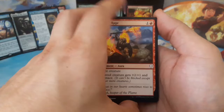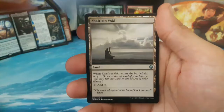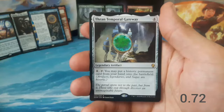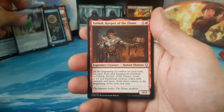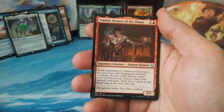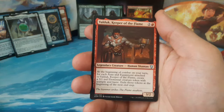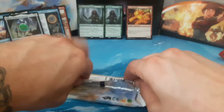Can we get one of the planeswalkers? We've already gotten a foil rare and a mythic — I'm not sure it's going to happen, but let's keep on going. We have Memorial to Genius, a Zhalfirin Void, and our rare is Thran Temporal Gateway, four to cast — pay four and tap: you may put a historic permanent card from your hand onto the battlefield. We also have Valduk, Keeper of the Flame, two and one red, a three-two — at the beginning of combat on your turn, for each aura and equipment attached, create a three-one red elemental creature token with trample and haste, then exile them at the beginning of your next step. A forest and a saperling.